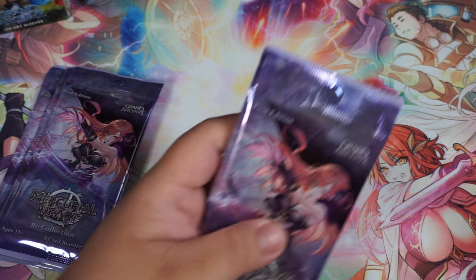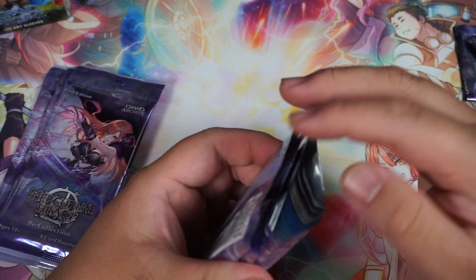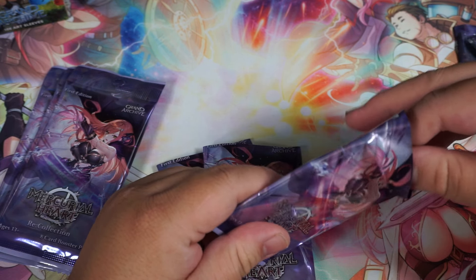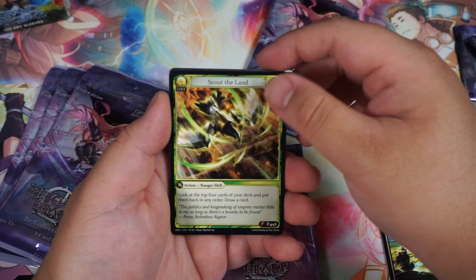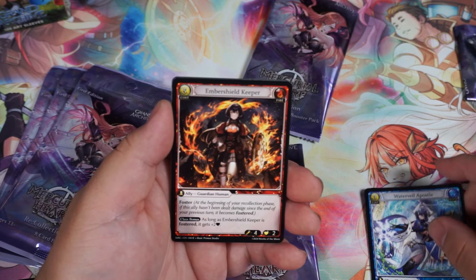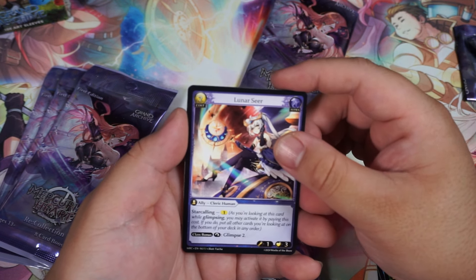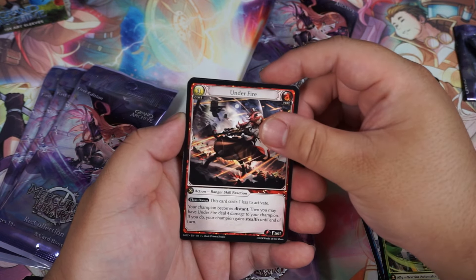No CSRs, but we got the meat — the real gotcha of these boxes. What was super awesome about the pre-release is that this was our first look at Mercurial Heart back at Worlds — such an amazing feeling. We're just going to open it one at a time. We got Hub of Innovation, Scout the Land, Water Veil Apostle, Ember Shield Keeper, Cell Vanguard — common. We got a Lunar Seer. It would be nice to get a Meteor Storm, since you know what happened to mine. We got Under Fire and Suffocating Miasma. That's the first pack from the Sylvie box.